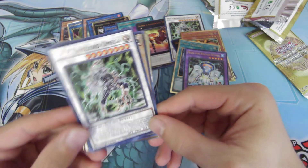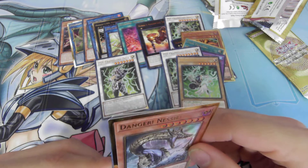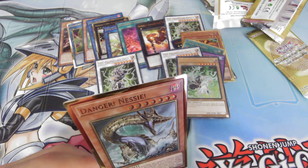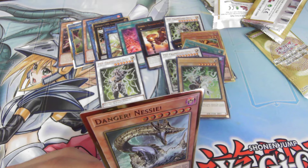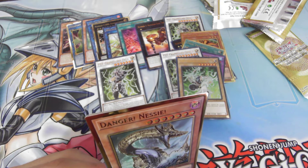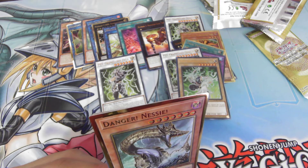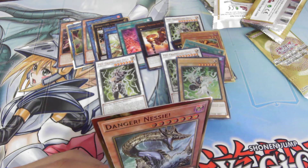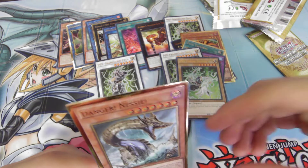We have another Psy-Frame Lord Omega. We got Sciframe Driver. Danger! Nessie! — you can reveal this card in your hand and your opponent randomly chooses a card from your entire hand. If the chosen card is not Danger Nessie, special summon one Danger Nessie from your hand and you draw a card. If this card is discarded, add one Danger card from your deck to your hand, except Nessie. That's kind of cool.